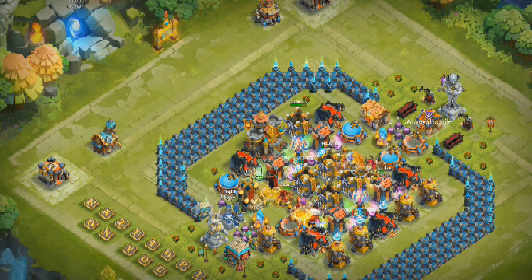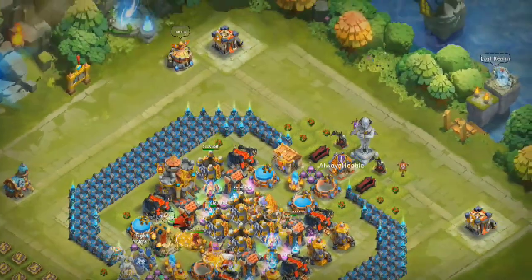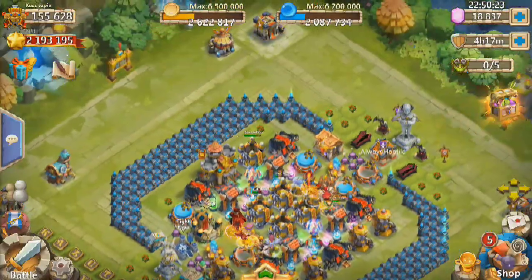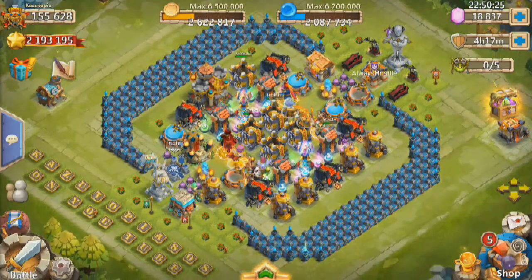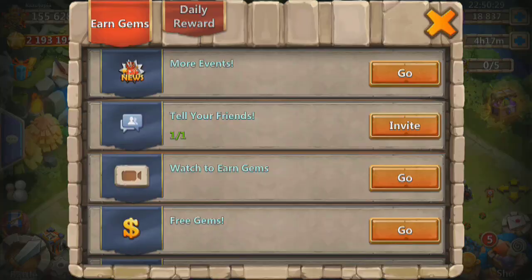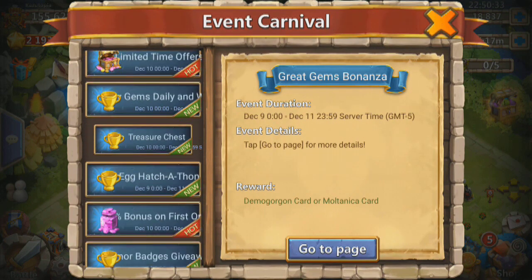Thank you for the gems. Now it looks as if it's bugged out a bit — I can't press anything. So we did do a whole bunch of gem usage there. Let's go straight into that event — Uncover the Treasure.